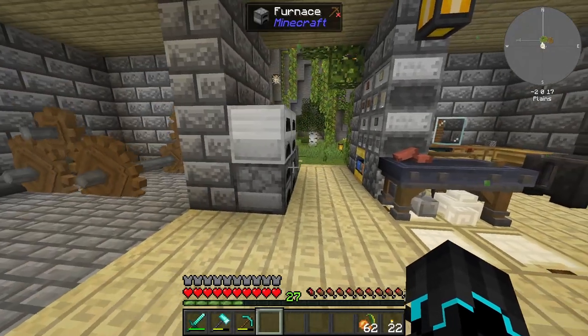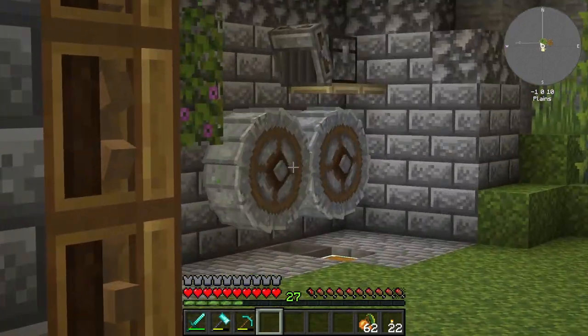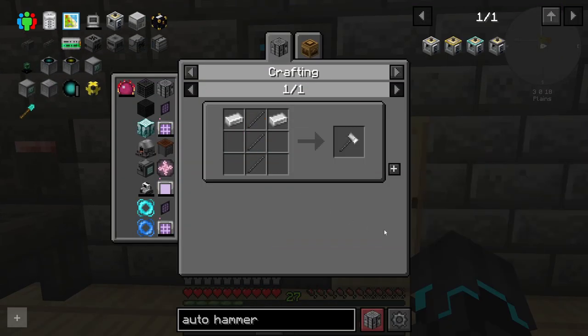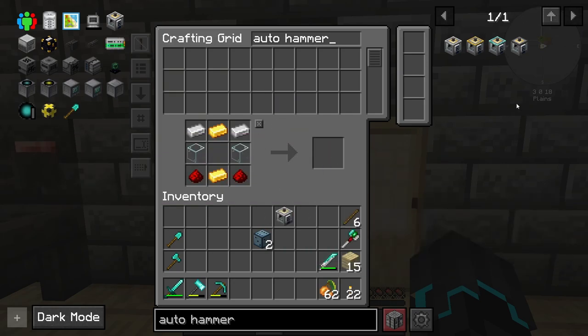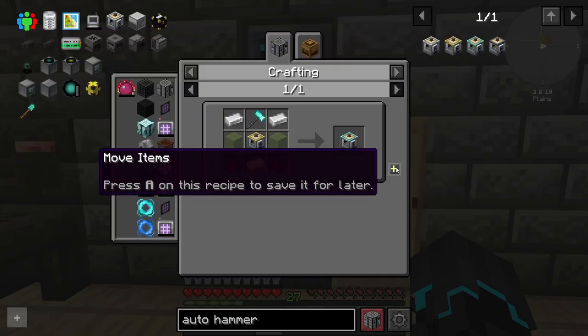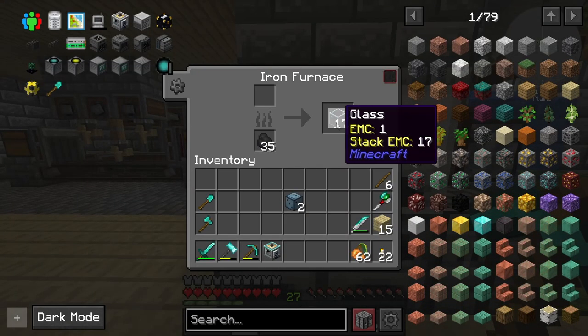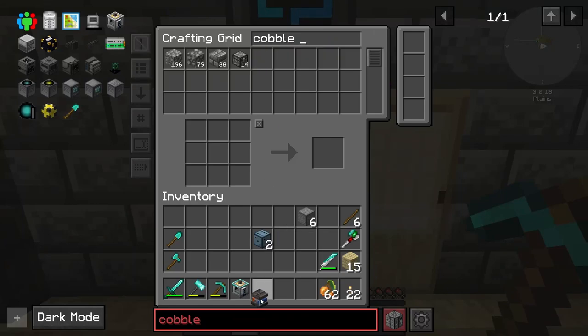I want to make this which will basically crush cobblestone into gravel, and then that gravel will be fed into the crusher. I just need to make an iron hammer here, then an iron auto hammer, and then upgrade this to a gold hammer. We might as well get it to the highest possible tier. Diamond auto hammer — I also need a new cobblestone generator. Oh, never mind, I have a couple of generators right here.